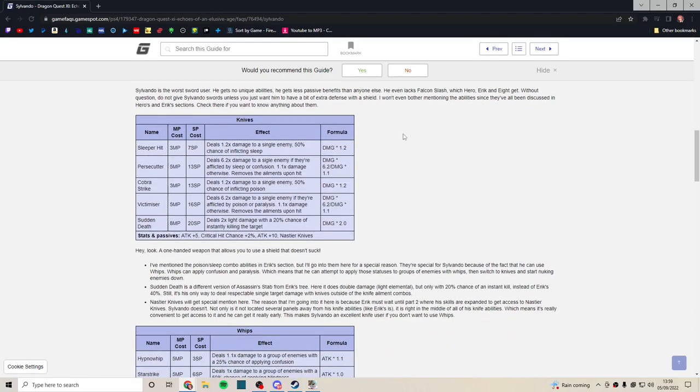Knives — he can be okay with them. He gets kind of the same setup as Erik, with both sets of status effect skills: Sleeper Hit, Persecutter, Cobra Strike, Victimiser. I mentioned in the Erik video that I don't think these skills are very good. They can deal a lot of damage situationally, but the setup is very unreliable, especially against bosses.